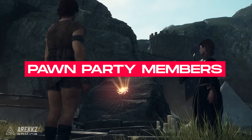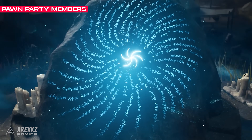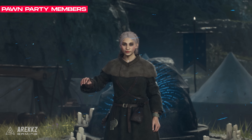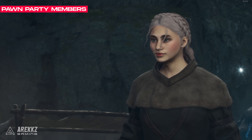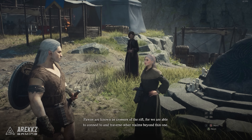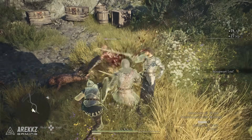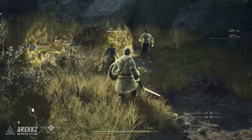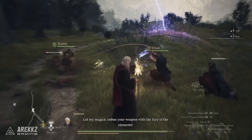Next you will want to understand pawns, as these are your AI party members who help you out on your adventures. You have a main pawn that you will customise and create — you can choose how they look, how they behave, and what vocation they will play. You also control what gear they will wear, and you can swap their vocation just like you can your own. So pick a vocation for your pawn that will support your playstyle — for example, if you're a Fighter, you might want a Mage pawn in your party for those heals. If you're playing as an Archer or Mage yourself, you might want a Fighter pawn to hold the front line for you.